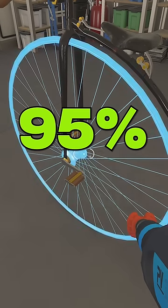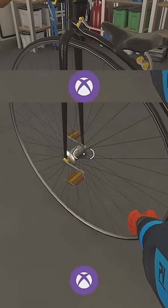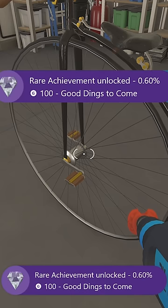You're aiming for 95% overall completion. Clean carefully and the 100G Good Dings to Come achievement is yours.